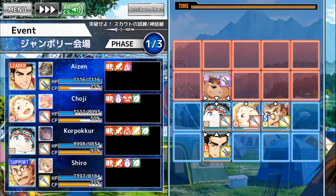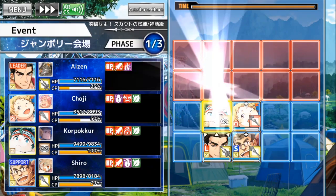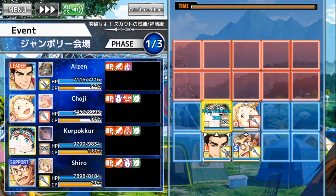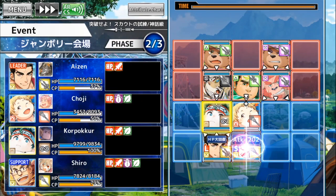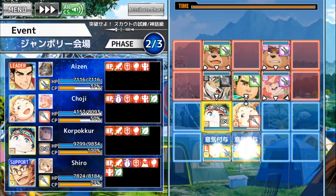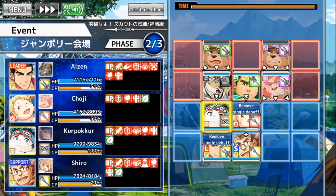I equipped the Ibisu card on Choji so he should be able to heal twice, at least sometimes whenever you move him. It's pretty weak by itself but since Choji already heals, it gives a bit of an extra boost to that. I think Choji's in a good position just to attack those wood units with his advantage.